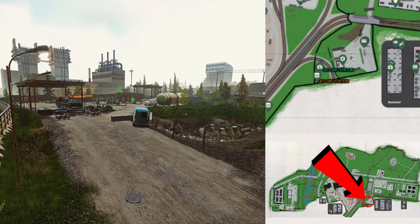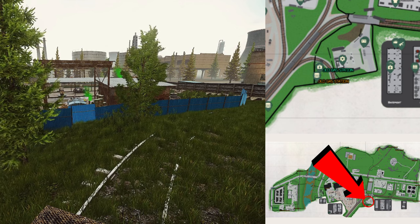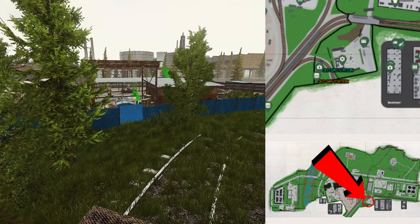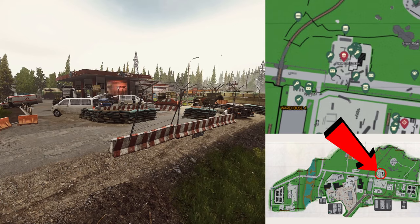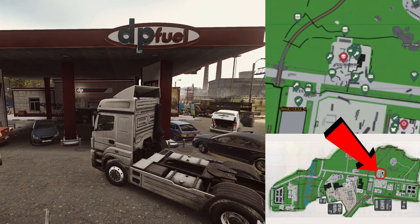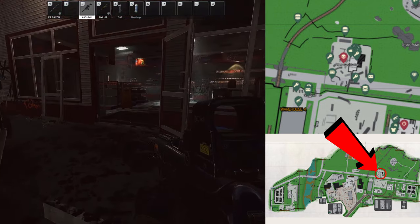Old gas station — it is an optional extract. There are a couple of areas here that you need to know about for loot. Inside the old gas station on the table, there's a chance of spawning any item. And also at the giving tree, a chance of spawning any item in the game. Then heading over to the new gas station — Roshala can spawn here. There's some loot in the gas station itself, but the main reason people go there is for the boss spawn.